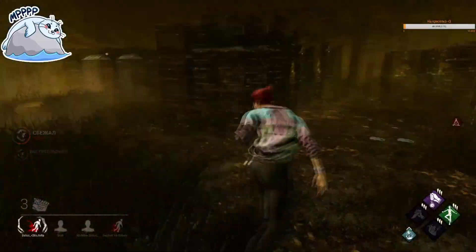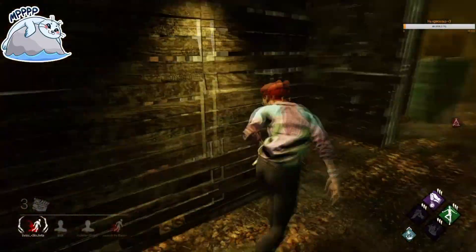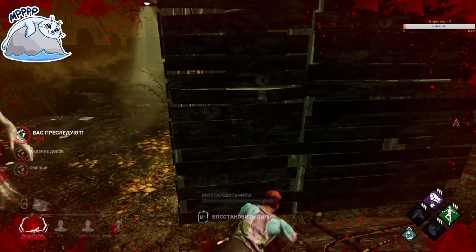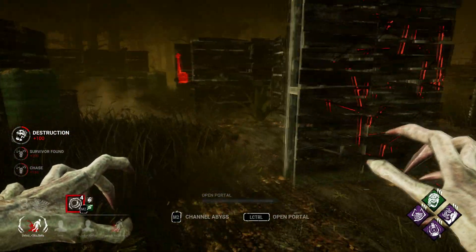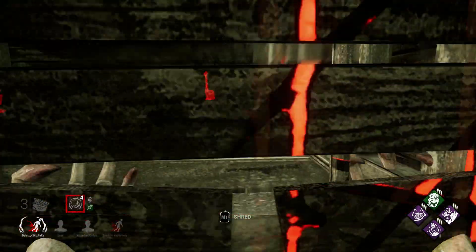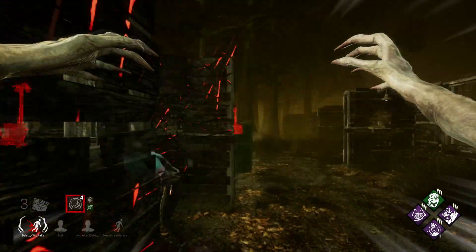To illustrate this, here is a clip of a survivor trying to react to the Pounce. I will explain why this specific Pounce works so well. First off, I was hiding my red stain behind a wall, and the sound cue for Demogorgon's ability is delayed compared to some other killers.